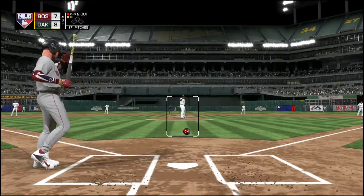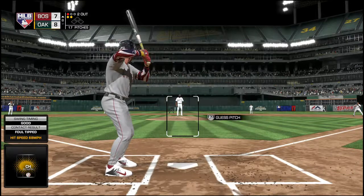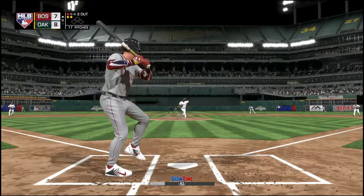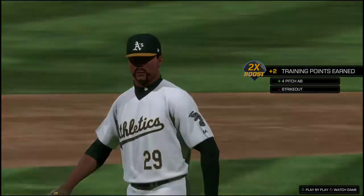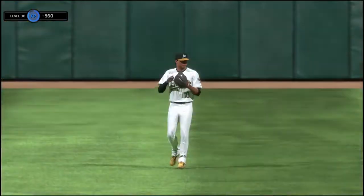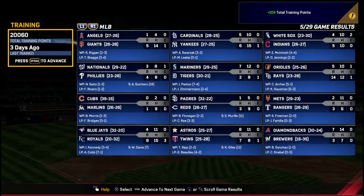Now he gets on top of one here and chops it foul right at home plate. Ready to deliver the 1-2 — a swing and a miss on a ball way outside the strike zone, and the inning is over. Four runs in the air. Some more good work out of the bullpen as he notches his 10th save of the season right there. Nice job.